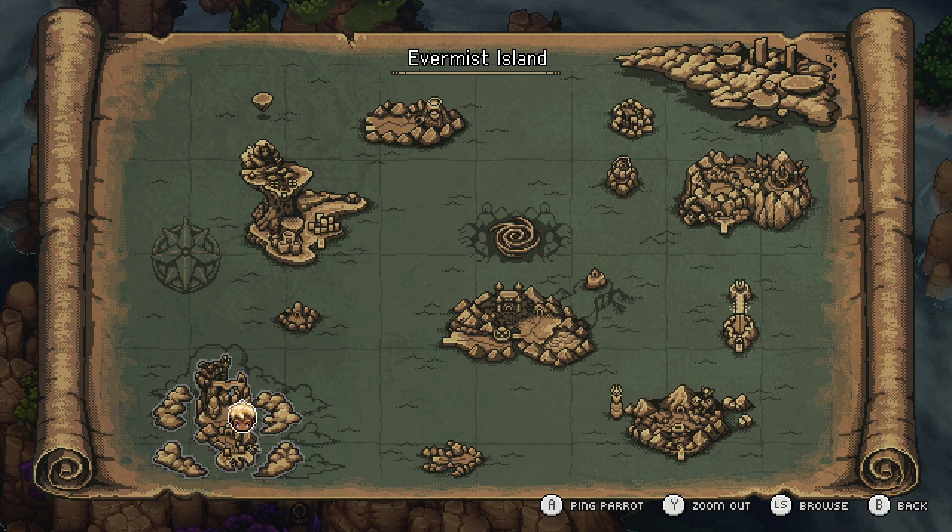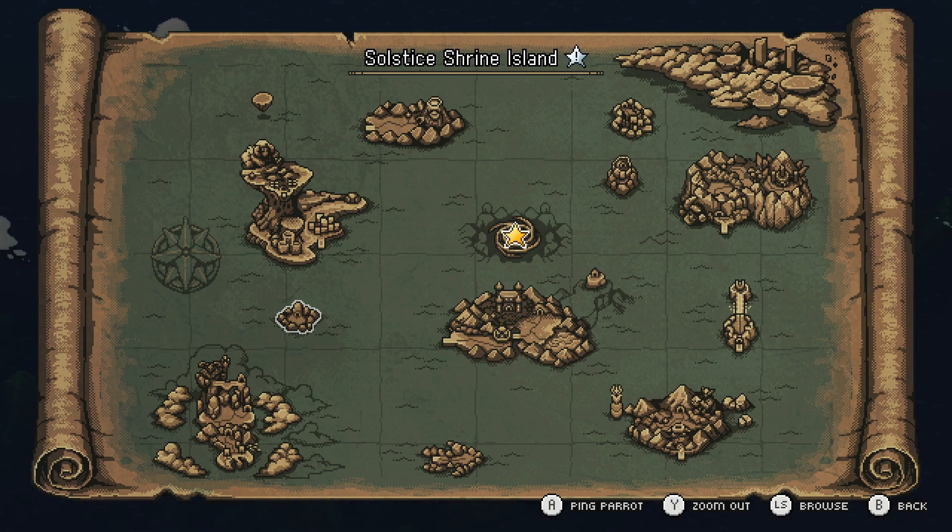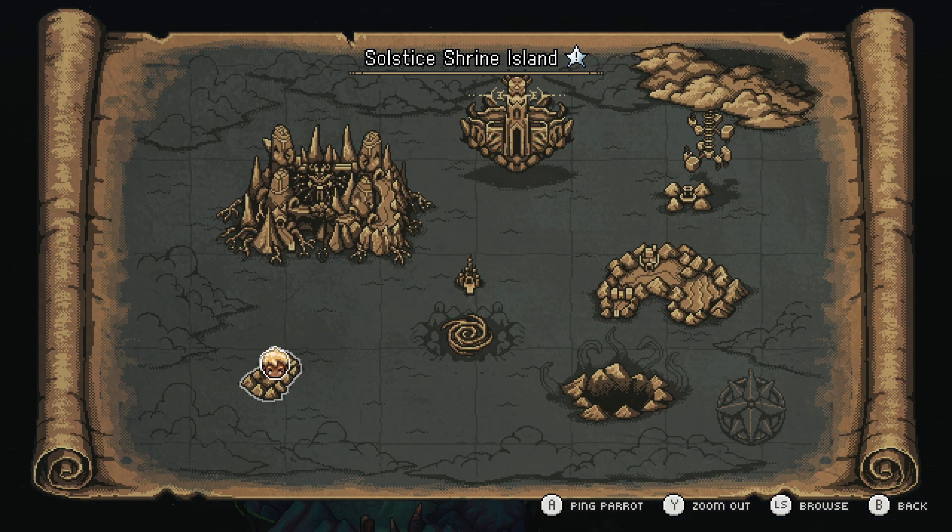The first shrine is in Evermist Island. The second is on Wraith Island. The third is in the west. The fourth is in the east. And the final one is in Sarai's World.